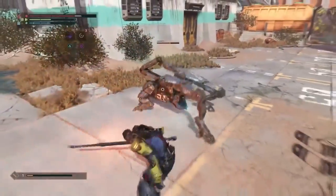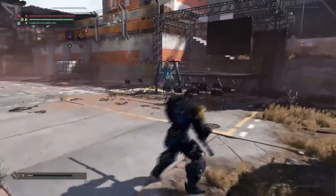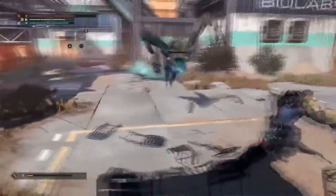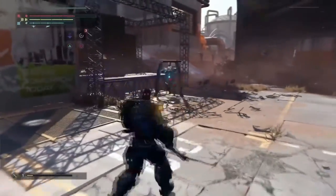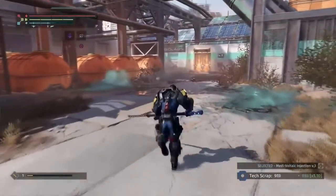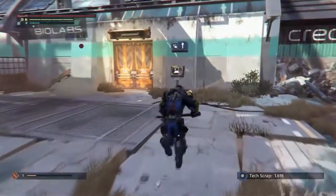Here we have some sort of security unit hunter-tracker trying to apprehend us — that's not going to happen. Something we really wanted to do with this demo was show off some of the narrative elements of the game. In The Surge, you'll be able to find and interact with a number of NPCs, some of whom you'll be able to help, and others who will be able to help you. In either case, you'll be able to speak with them to find out more about what's going on at Creo.